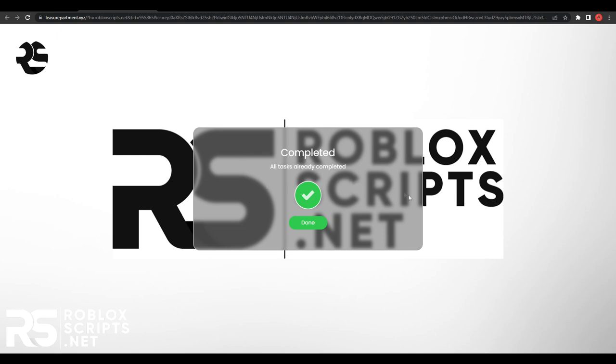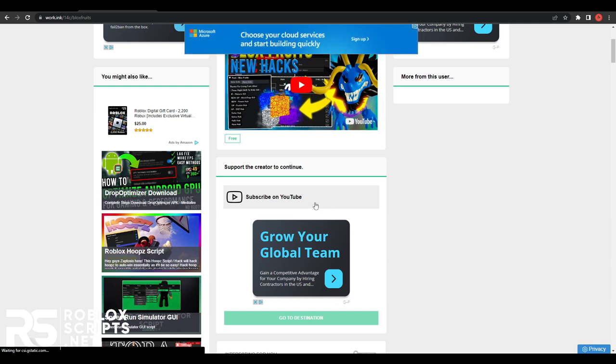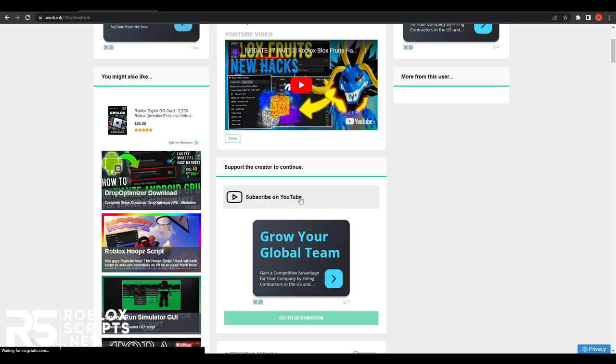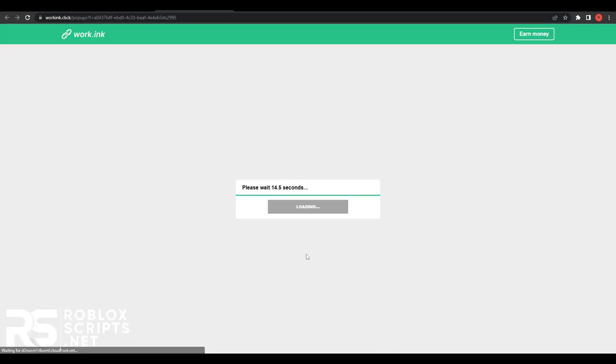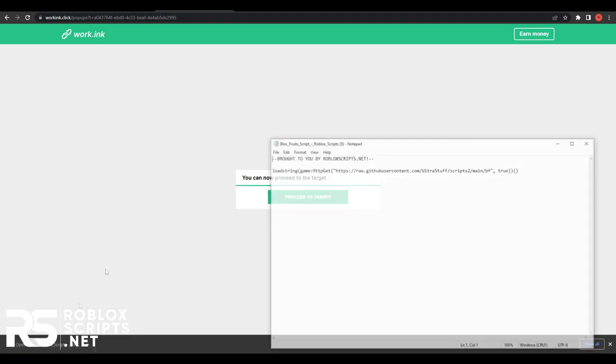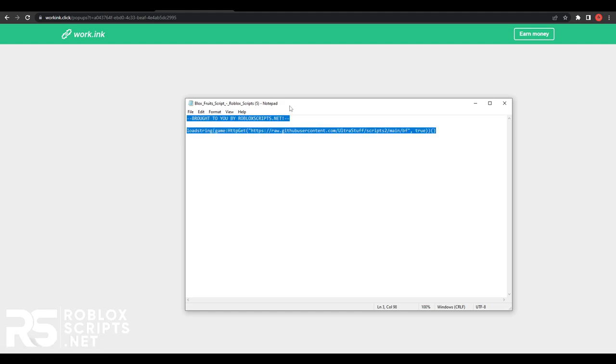Once the install is done it will say 'completed' — click done and a website called WorkInc will open. On that page there's one simple task: click on it, finish it, then press 'Go to Destination.' You'll see a 15-second timer; once it runs out press 'Proceed to Target' and the script will download as a .txt file. Copy the script with Ctrl+A then Ctrl+C.